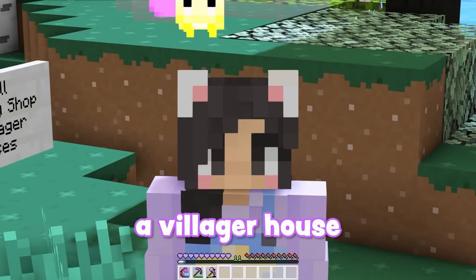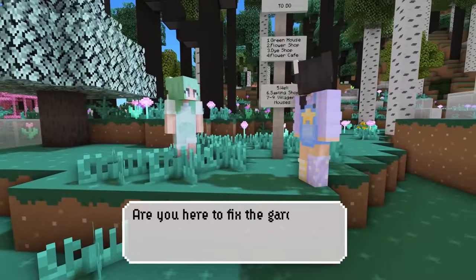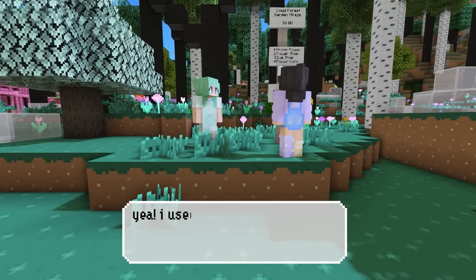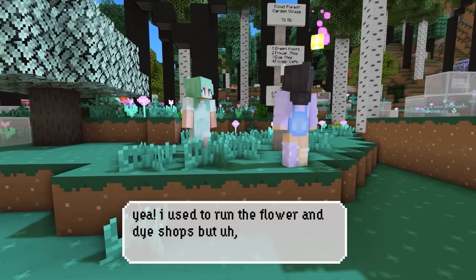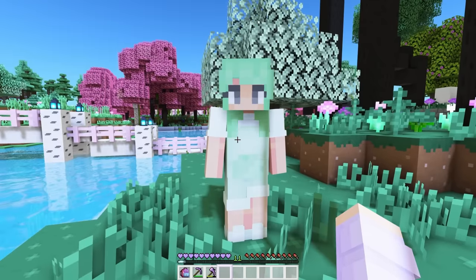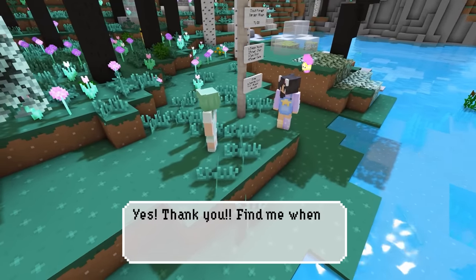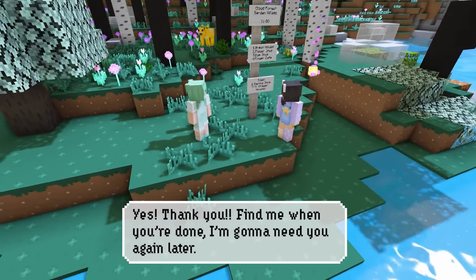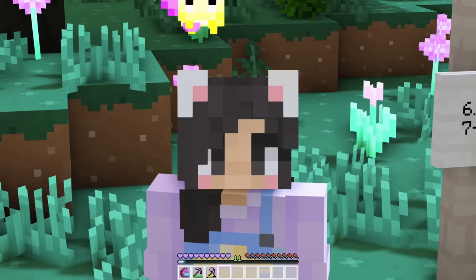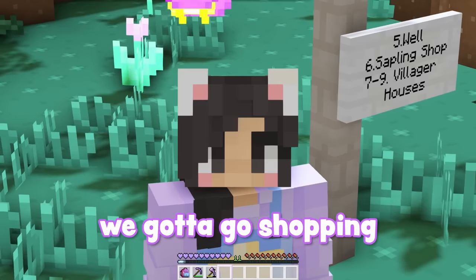Obviously, we have to make a villager house. It looks like today we're fixing up a flower shop, a dye shop, and a villager house. Before we start building though, we gotta go shopping.